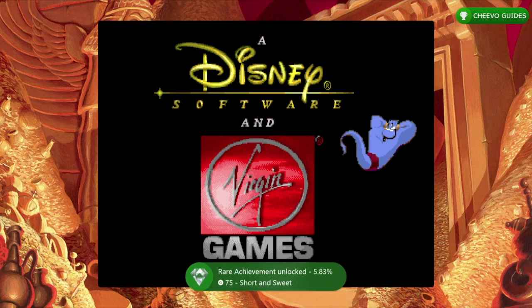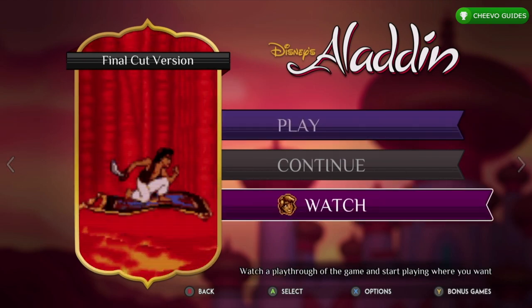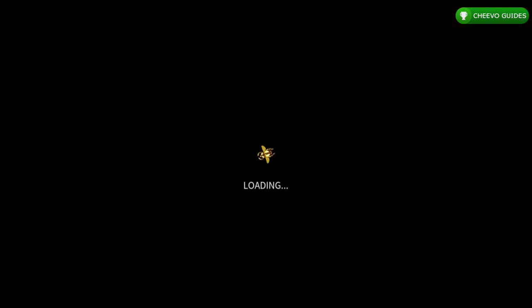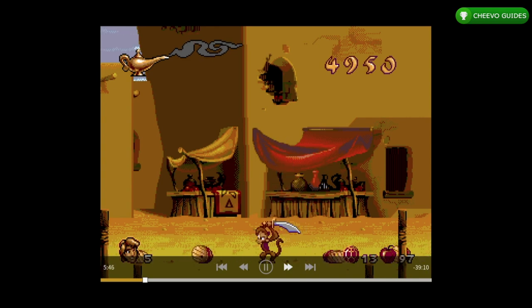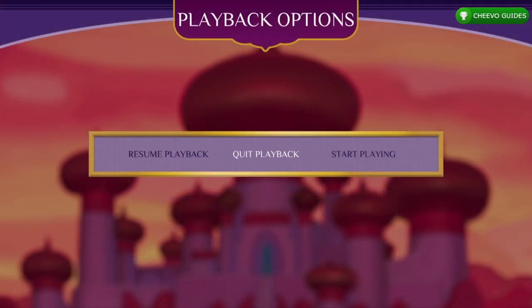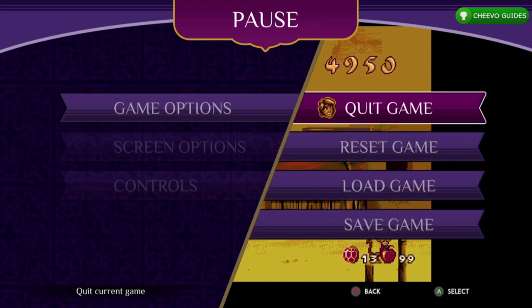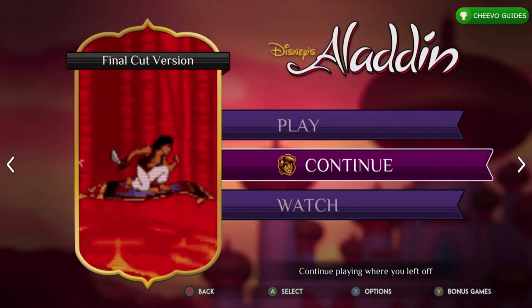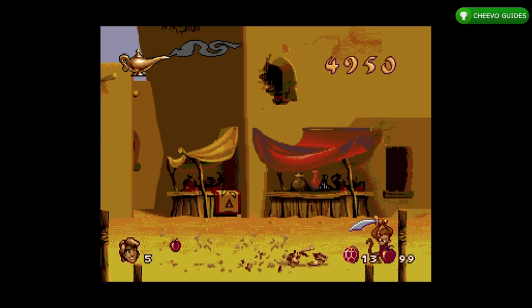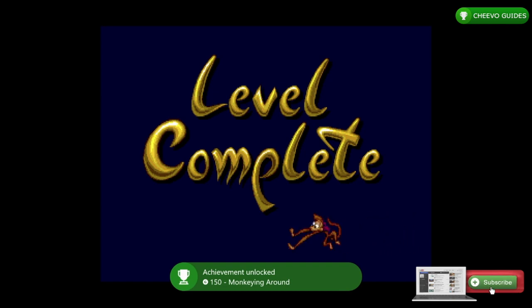Easy 75 gamer points. Now we want to switch to the Final Cut version of the game. Press watch for the first achievement — we're going for the Monkeying Around achievement, which is for successfully completing Abu's bonus round in Agrabah. Stop the clock at 6 minutes and 4 seconds. Press select and start playing, move around a little bit, then press start, quit, save. Press continue and you'll be right at the end of the bonus round. Your achievement should pop for 150 gamer score.